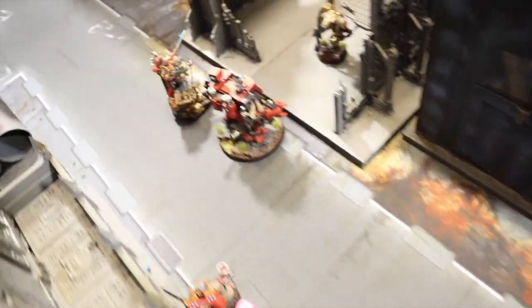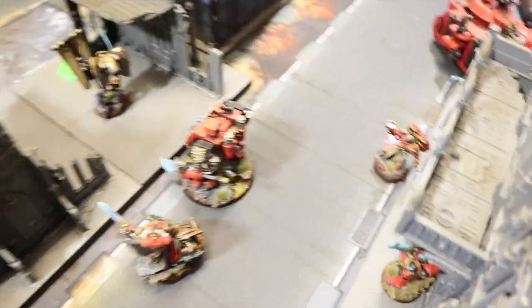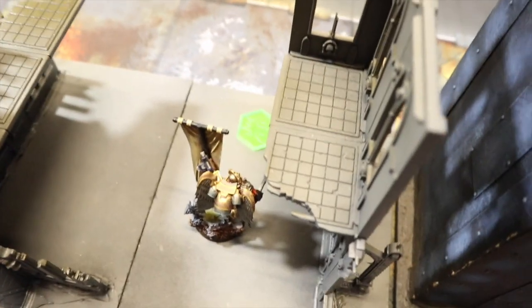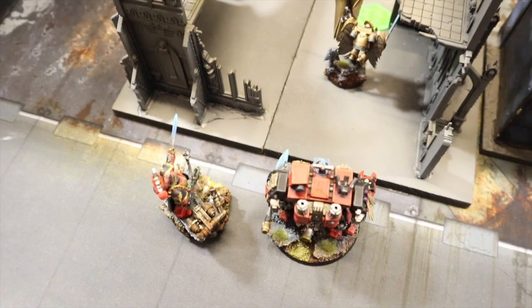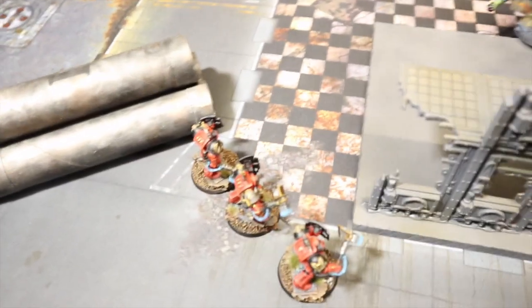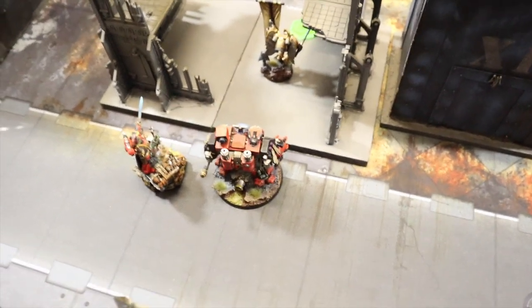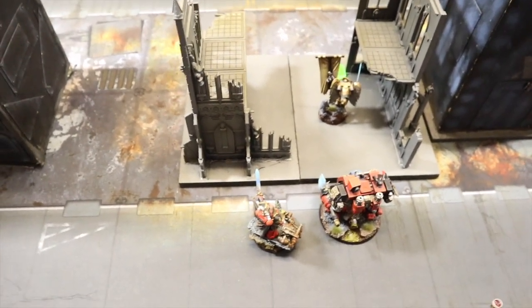End of Blood Angels turn four — pretty dominant in the center. The Baal Predator turned around and obliterated the Ripper Swarms. The Hellblasters shot across and killed the unwounded Carnifex. The Sanguinary Ancient jumped in and chopped the head off another one. The Captain and Librarian Dread finally finished off the Hive Tyrant. The Terminators moved forward again but failed their charge. I'm now on 11 points, Jake's on seven.